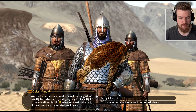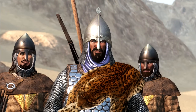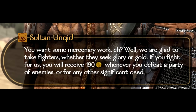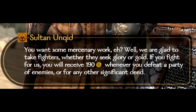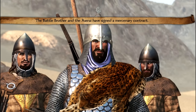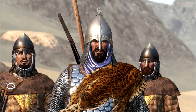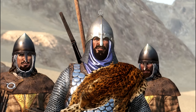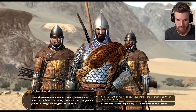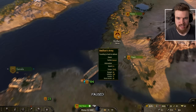We offer our sword for the right sum. He agrees to mercenary terms: we receive 190 deniers whether we defeat a party of enemies or any other significant deed. We accept the contract and are welcomed on behalf of the Azorai Saldanit. We can now also see Adwan's army on the map — joining his army and fighting with them earns influence.